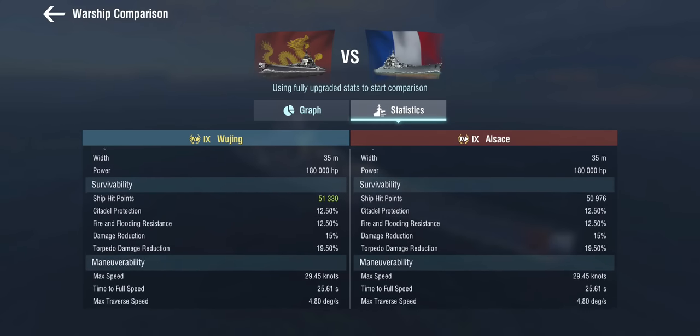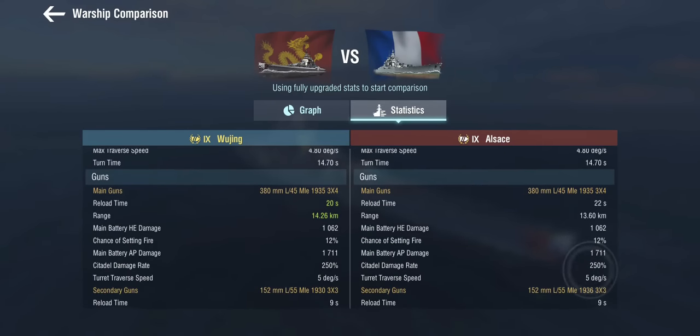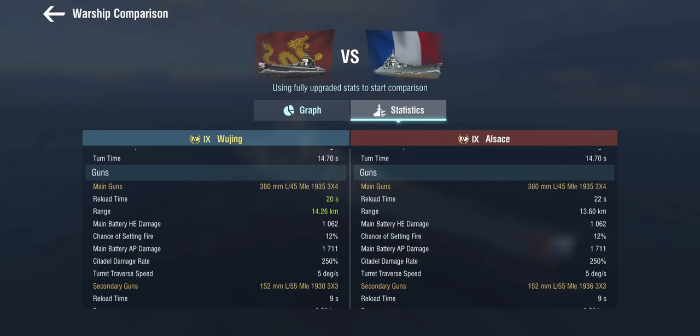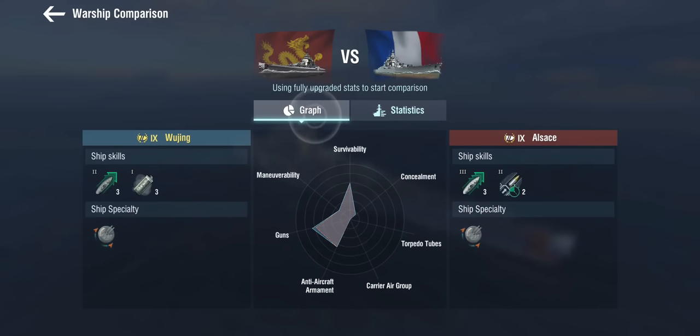Looking at the statistics: she gets marginally more hit points, the hull is otherwise identical, maneuverability is the same, and the guns are slightly different. They are the same guns but with a little better range and a 20-second base reload instead of 22 seconds, because she does not get the rapid reload — which is the party piece of French battleships, where you sneak around, switch on the rapid reload, and blast everybody. You can't do that in this one. Secondaries, auto-secondaries, AA, and concealment are identical. It's an Alsace.